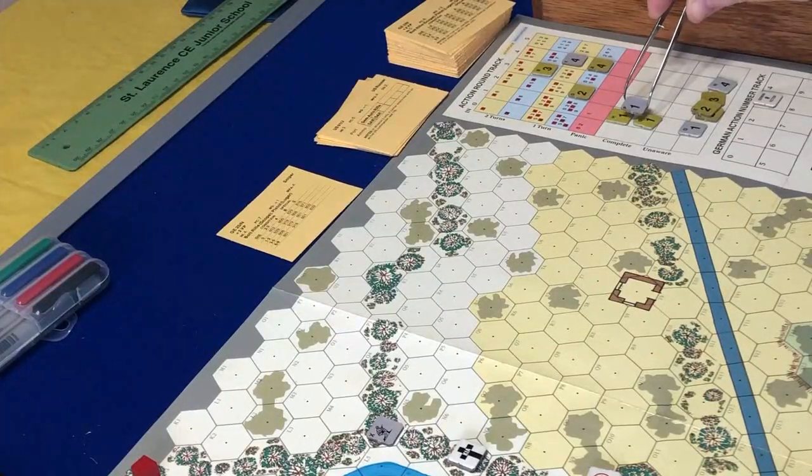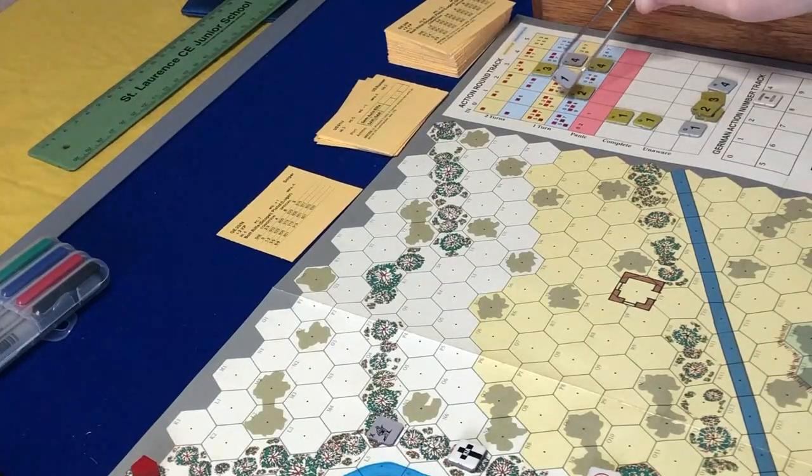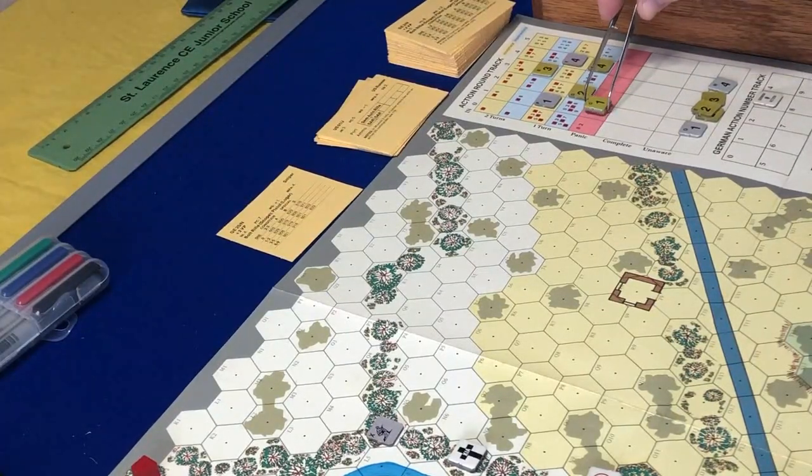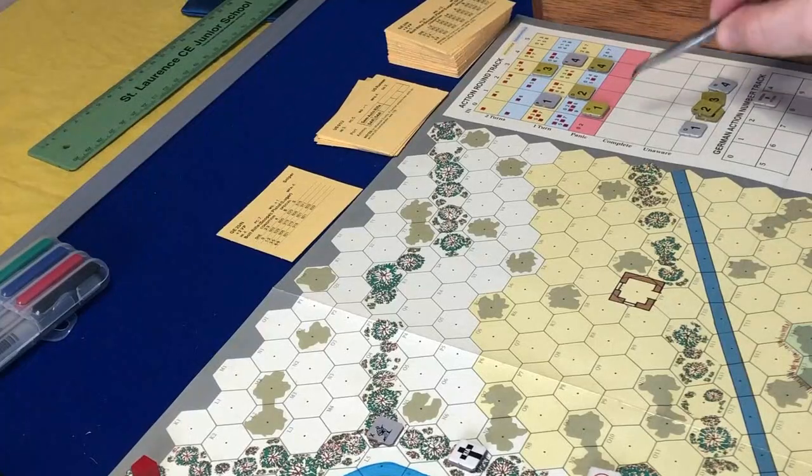Soldier P for the Germans - let's call him Paul - he's got a 3 so he gets one turn. Hudson, my guy here, is on 1 and he panics. That means both Gibson and Hudson panic - that's not too good. So that grid is now filled out.